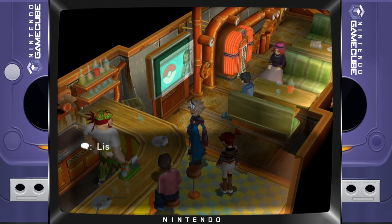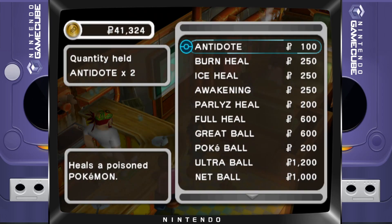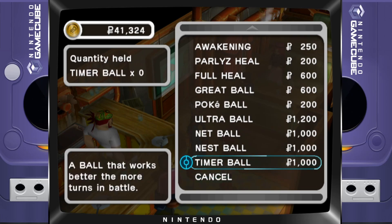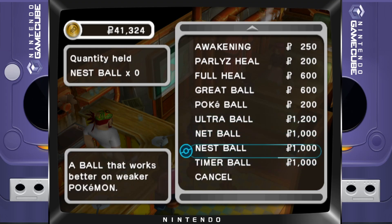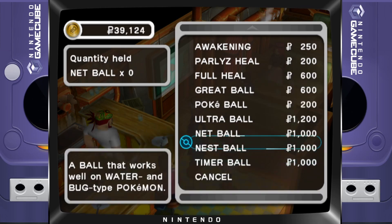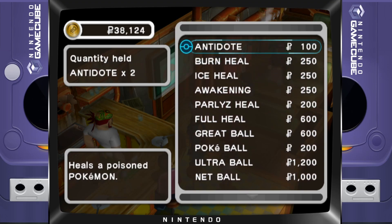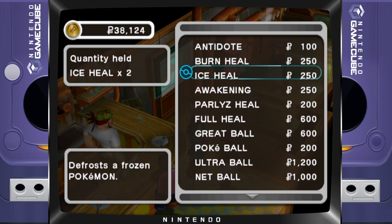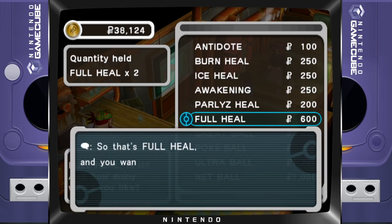Mount Battle will not be a cakewalk — I haven't even trained that much but we're going in YOLO. First I want to find at least one or two Ultra Balls. I want to stock up on supplies. Timer Balls and Ultra Balls are both good — Timer Balls are better, but I just need one. I'll buy one of each.